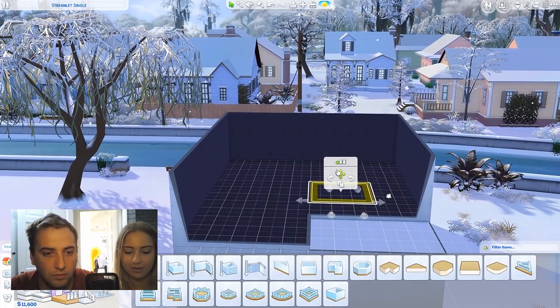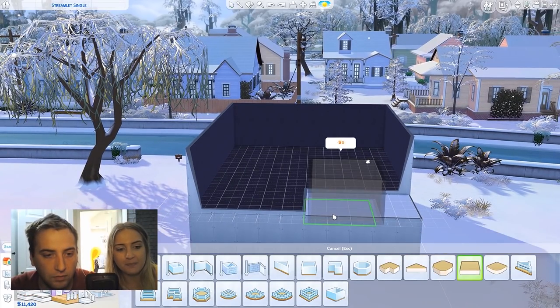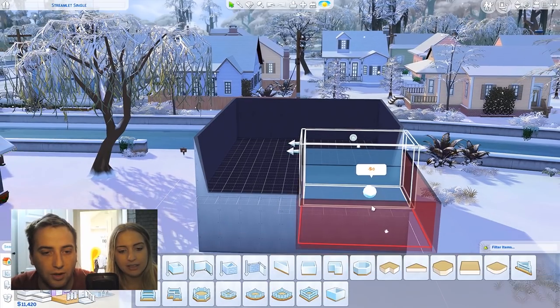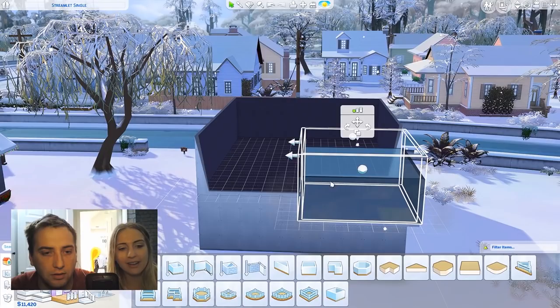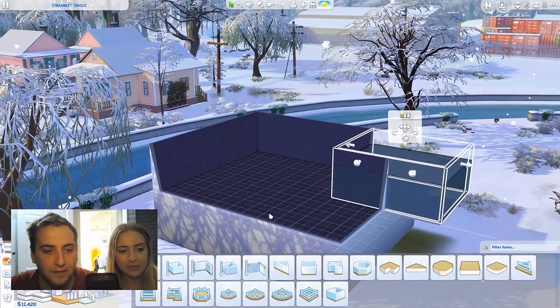You're not doing too bad actually. You've got to make sure it goes on top of here or it'll go downstairs. Drag it - dragging. Oh, that goes as far as I want it. Yeah, look it's green. You can go out but you just can't go past the lot. So I'm happy with my rough outline there.